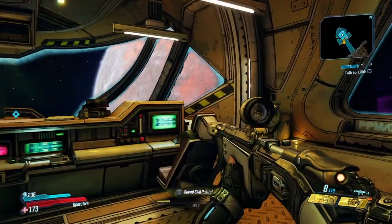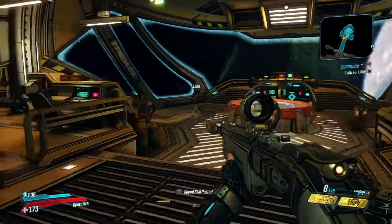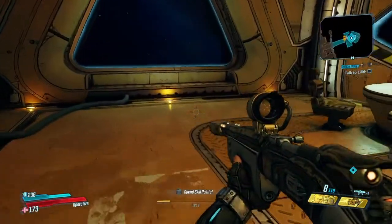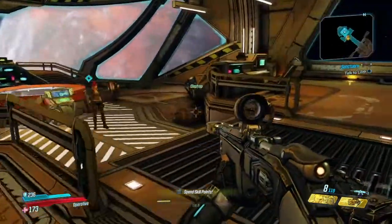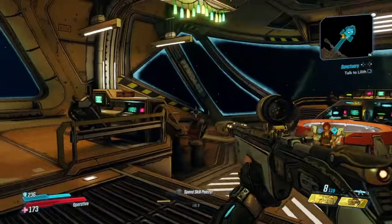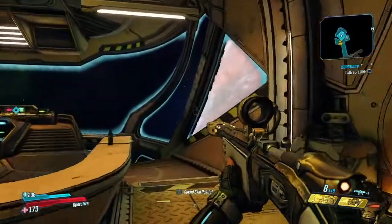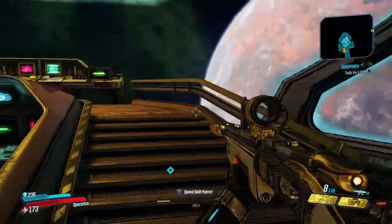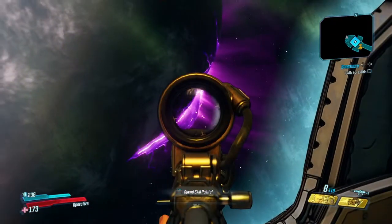Just a quick recap of what's happened so far: we've started on Pandora, we met Lilith and the Crimson Raiders — which consisted mainly of Lilith and Claptrap, mostly Lilith. After that we met Ellie, we've gotten the star map, we've got the ship in the air, and we're heading to another planet. We've pretty much left Pandora behind. Goodbye Pandora.